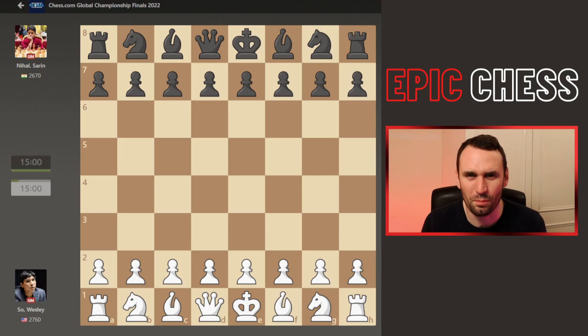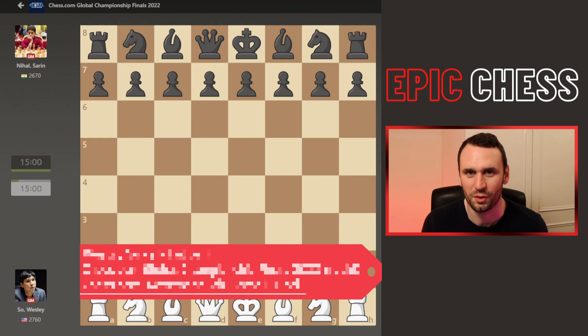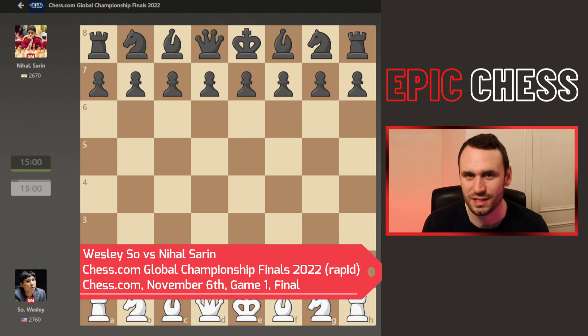That's gotta hurt. This is a real bone-crunching attack — 34 moves leading to checkmate. Love it when super GMs just blow each other off the board. So Wesley So here has the white pieces against Nihal Sarin. It's the finals of the Chess.com Global Championships.